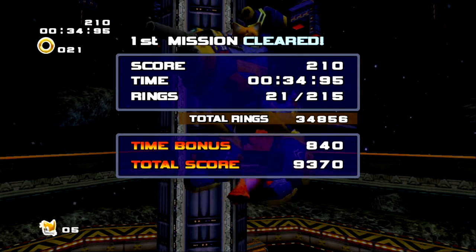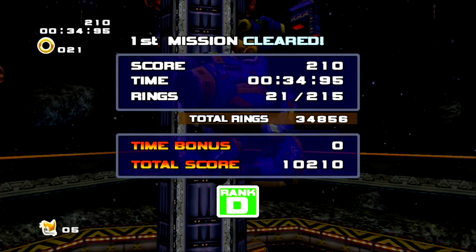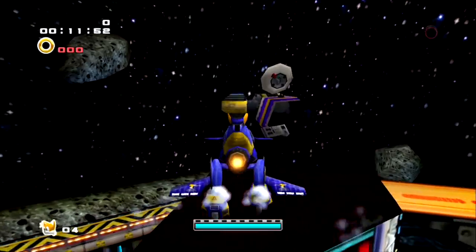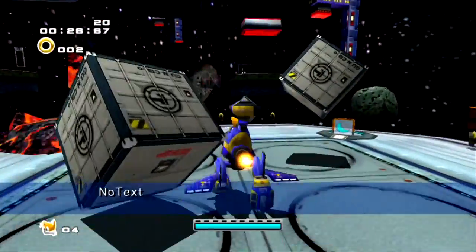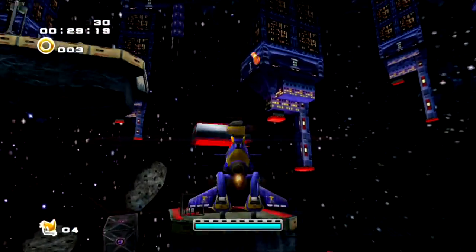Another thing I would like to show off while I'm here in Meteor Herd is the hint monitors. The hint monitors give you no text — this is because there are no emeralds located, so it can't give you a hint towards where they are actually located since they don't exist.